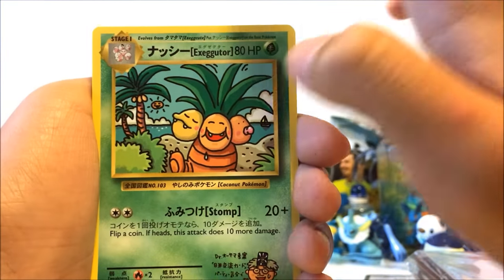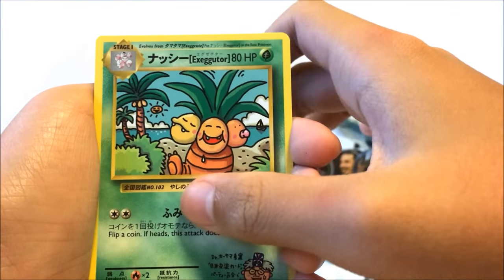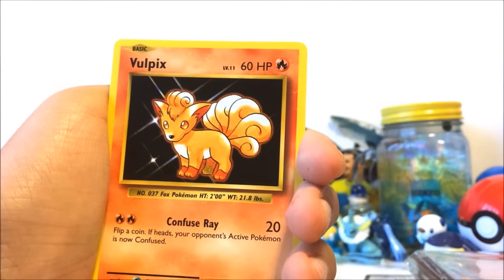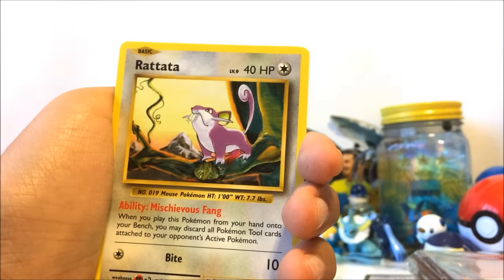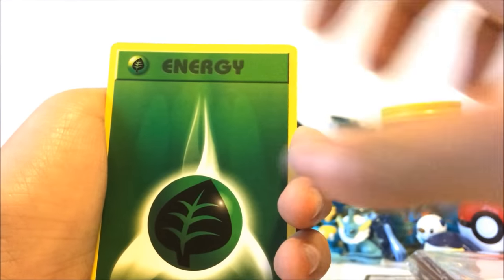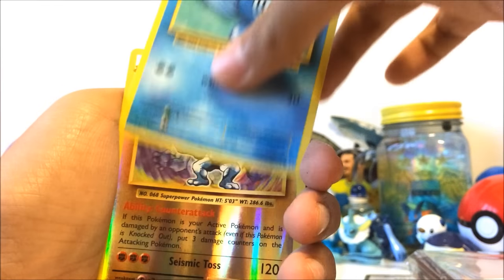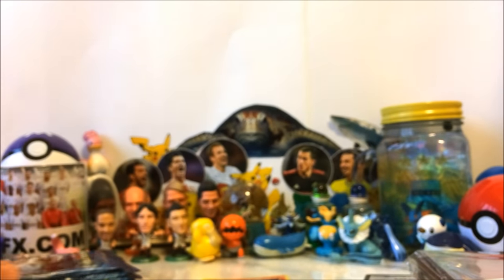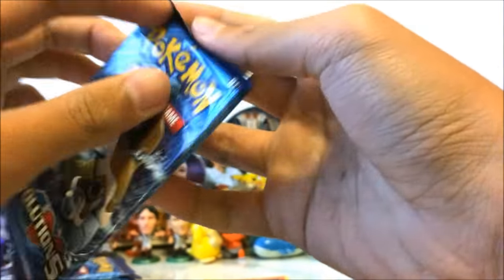Oh my gosh — this is not going to get cut out! Yes guys, we've pulled an Exeggutor secret rare! Get it down to the camera! Another rare fix — oh my god, this looks good. And the next card is up — Nine Tails! A secret rare!